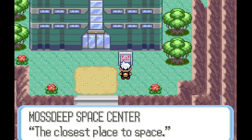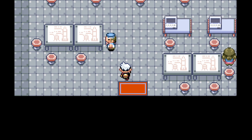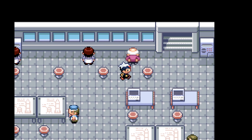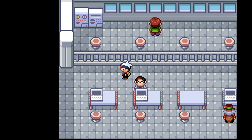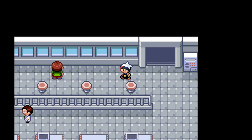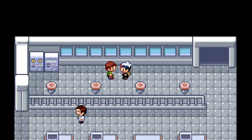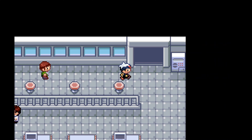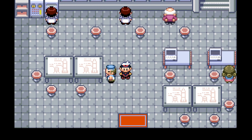This is the space center — the closest place to space. This makes sense for going for something like the Deoxys, but I don't think that's in this game. I remember Deoxys is only in Emerald. There's not a whole lot going on here. We can talk to this guy though because he looks important. He says he wishes ordinary people could go into space one day — so yeah, he's just alluding to Emerald I guess. Not a whole lot going on here, so let's head out.